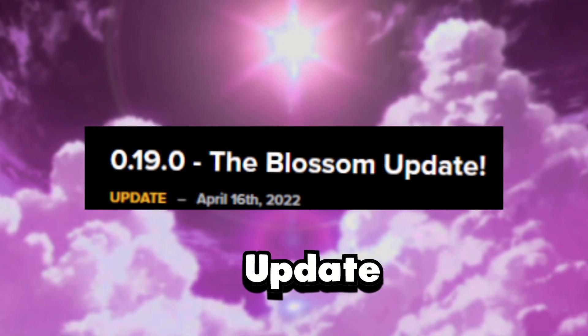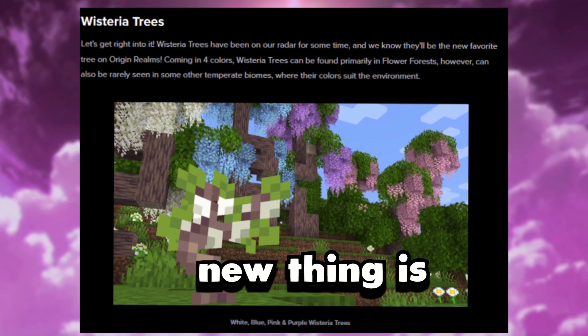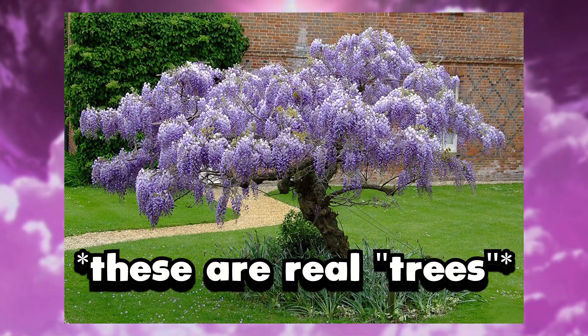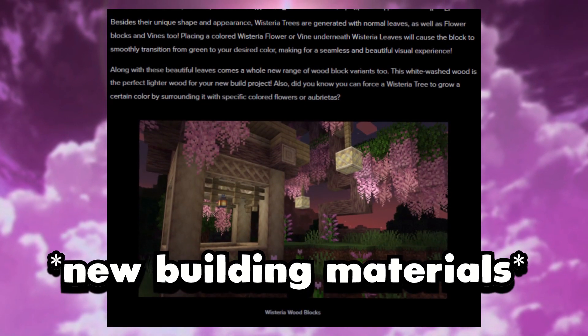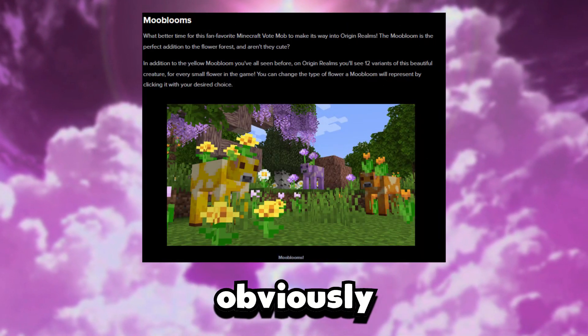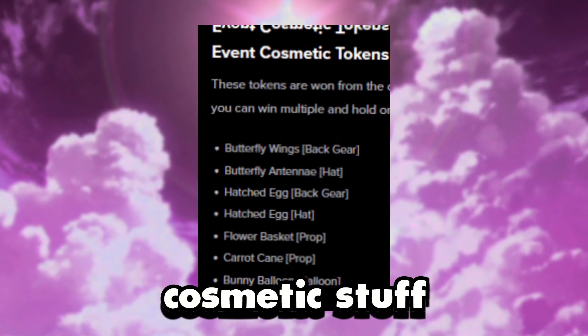So it's called the Blossom update. Basically, one new thing is they added wisteria trees — you know, those trees that hang down a lot? They also added new leaves, vines, and stuff like that. They added the mooblooms, obviously. And yeah, there's a lot of cosmetic stuff.